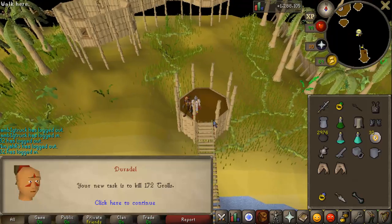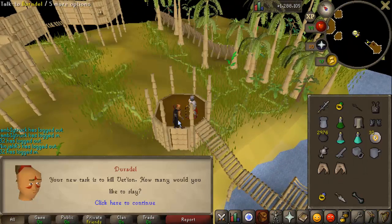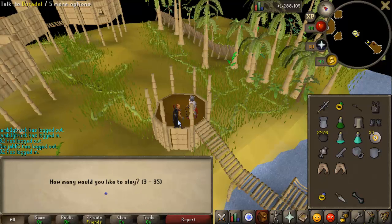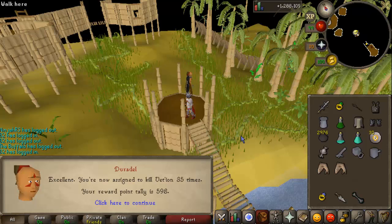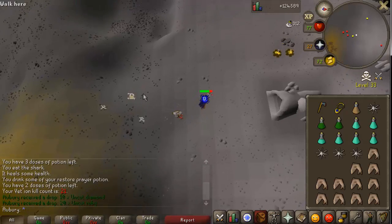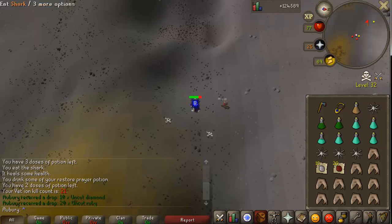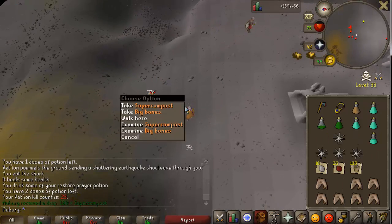Got another quick Dark Beast task and finished that up for the points. I got a task of Vet'ion and decided to do 35 of it because it is one that drops a pet. It was an interesting experience - this is one of the bosses I've killed the least and I've never really done it properly with the safe spot that's available now. The boss is quite interesting but takes a really, really long time to kill. I definitely think it shouldn't spawn so many minions because that's really what makes it take so long.